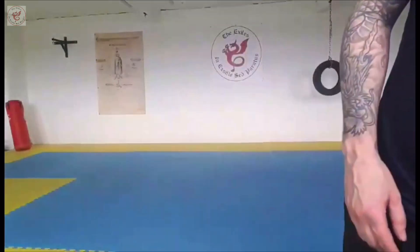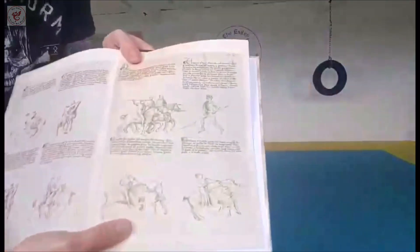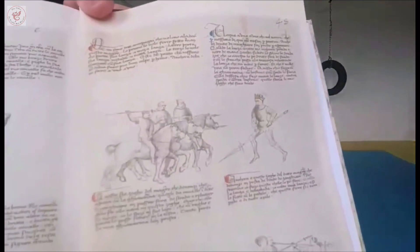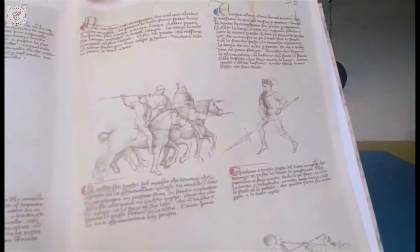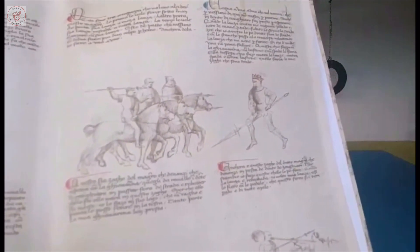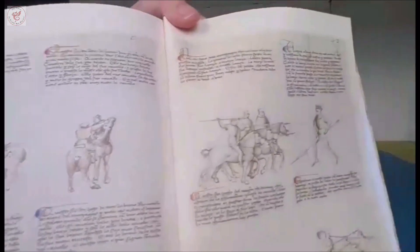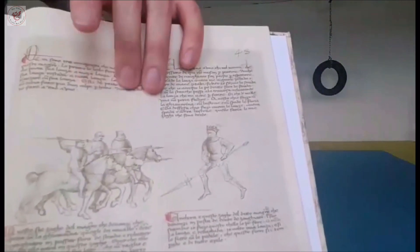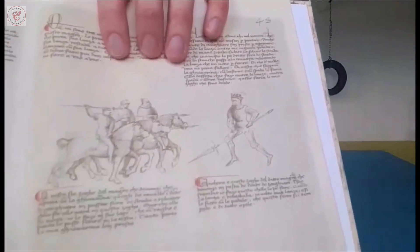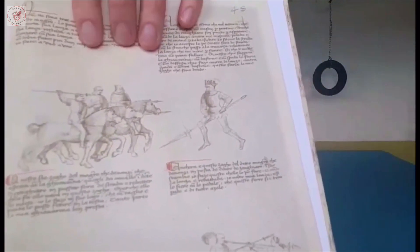Let me show you the manuscript first of all. Fiori only shows this on one page of his manuscripts — it's just a little kind of add-on after the horseback section. The first two images are basically the same format as the three bad men, which you see in the Una Mano and the Due Mano.